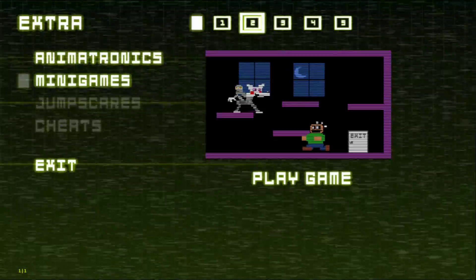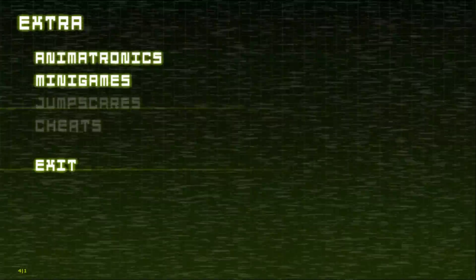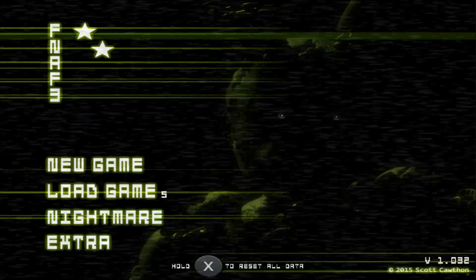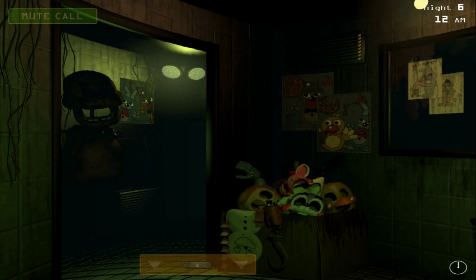That's what the other numbers do. And then there's jump scares and then cheats. I don't know if we're supposed to be able to see that little number down there or not. Anyway, Night Six — let's go. I did it first try on Xbox. I don't know if I'll be able to first try it on this.